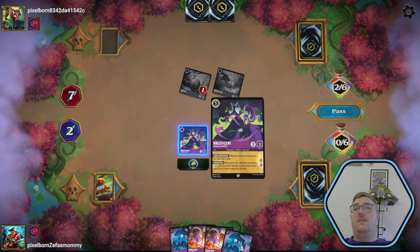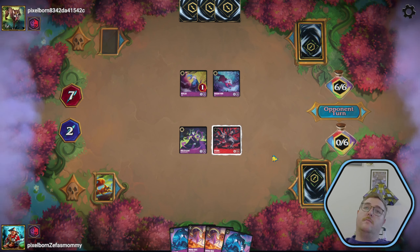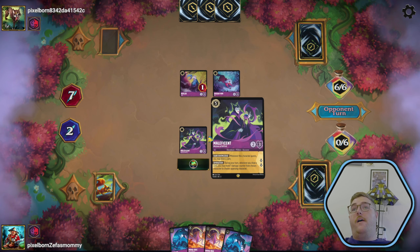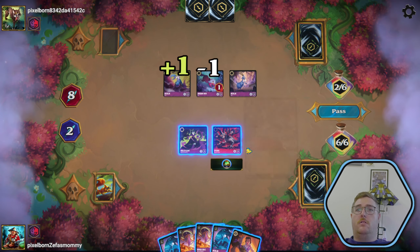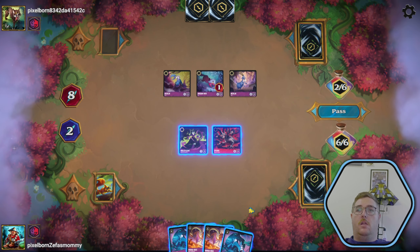Be King Undisputed — we're going to banish Val. They quest; they're at six. They quest again — they're at seven. When we draw a card, we can move a damage to chosen character, because we're crazy like that. Going ink, and then we're going to put out Hydra. Hydra's going to be the wombo combo with this Maleficent. If they quest, they're going to be punished — we can move at least two away. We can ping three there, and three there — we can clear their whole board with this board state.